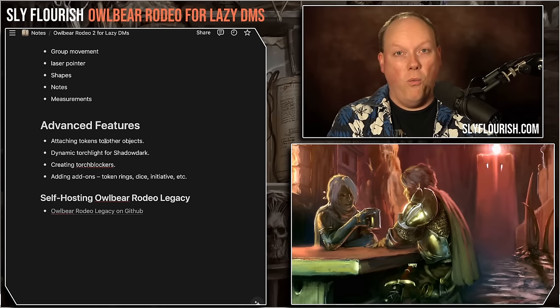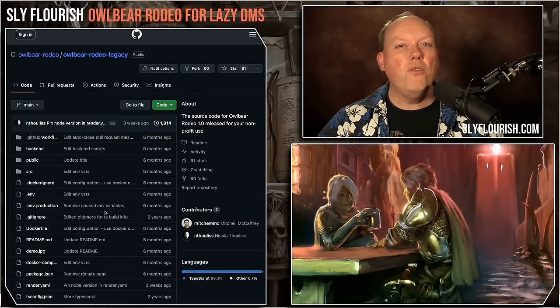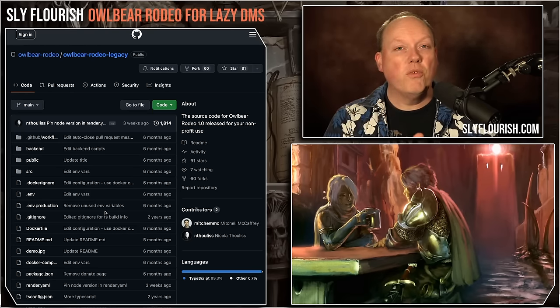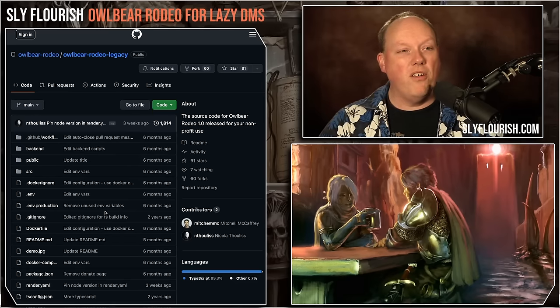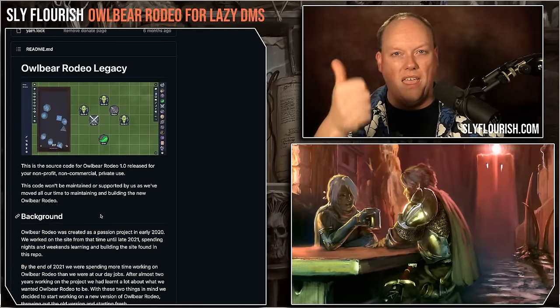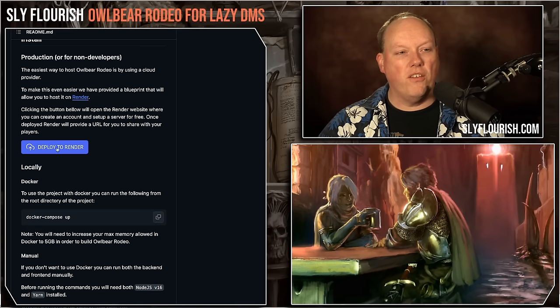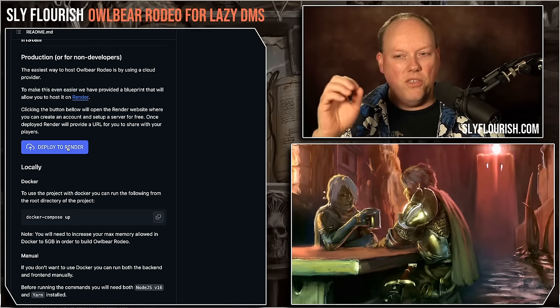Mitch and Nicole actually released the original Owlbear Rodeo as a GitHub repo. There are two circumstances where self-hosting might be useful: you really don't like 2.0 and love the simplicity of 1.0, or you want your own local instance you control. The requirement is that you're comfortable setting up Docker instances, because it's not just an app you run on your computer — there are prerequisites and software to install. It's available under a non-commercial private license. They offer instructions for launching it using a program called Render, which takes a Docker instance and launches it in the cloud.